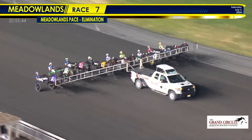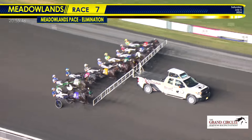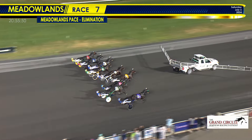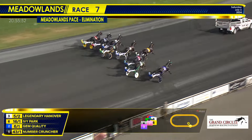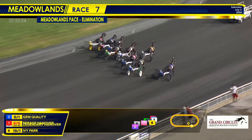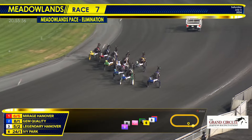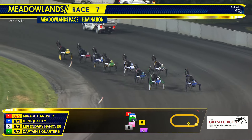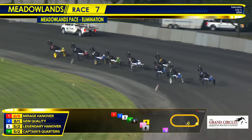First pace elimination, here they come. And they're off. Legendary Hanover is out fast on the inside with Gem Quality and Mirage Hanover on the rail. Those three across the track as Captain's Quarters just floated away with Number Cruncher fifth on the inside, followed by Ivy Park.